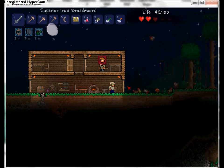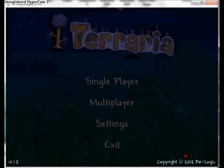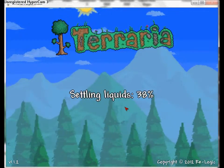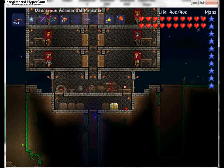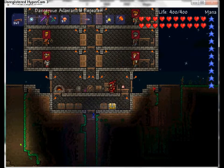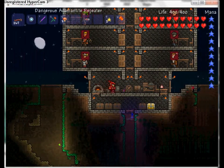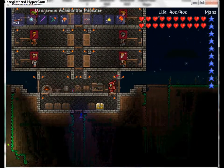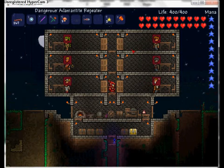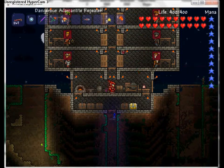Now this is done, I can show you my other nicer houses. On my let's play world I built a house that goes into the ground a little bit. I have these holes where if a monster walks over it'll fall in. This is my regular room, my chest room on the bottom, and up here is my housing room where all the people come.